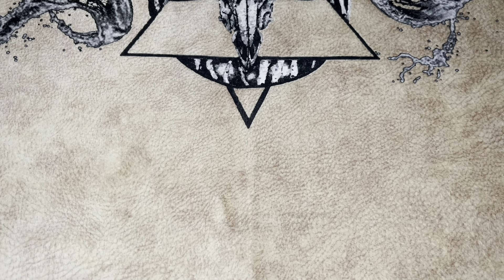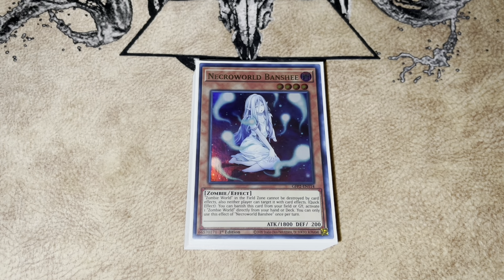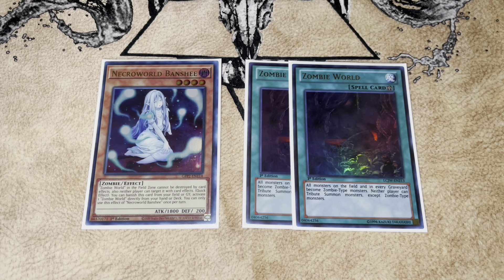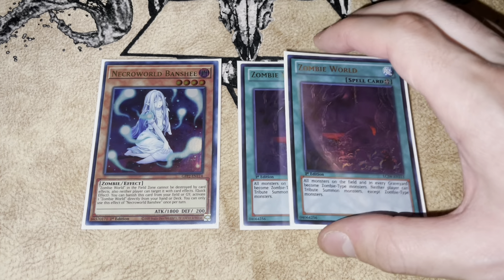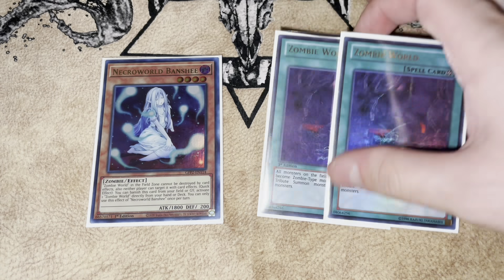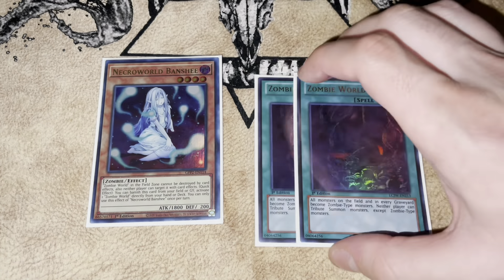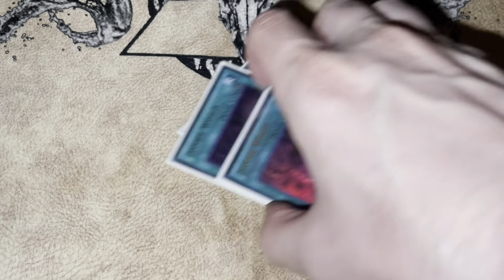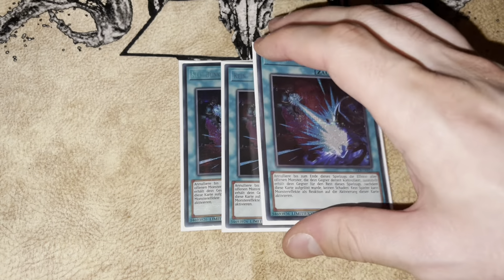Now for the side deck — how are we countering the meta? We're playing something I think is extremely ideal: Necroworld Banshee and Zombie World. This is very strong against a ton of matchups, not just one. Floowandereeze — we're coming for you, because this is absolutely insane. If you're not playing this already, make sure you do. You can also dump Necroworld Banshee off Beatrice in case no one knew that.